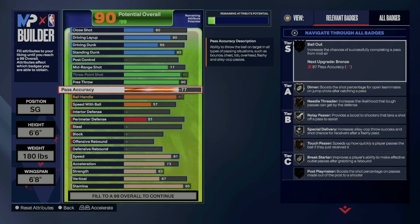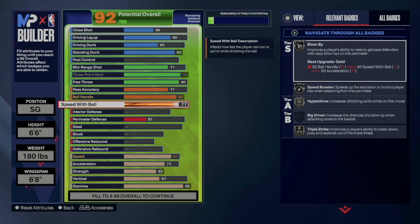We'll go 77 on pass accuracy — some people would rather go 68, and again there's no right or wrong answer. Then I'm going to go 80 on speed with ball instead of 75 just to get that Devin Booker dribble style. It's really your preference — no right or wrong answer, just tweak it the way you want.